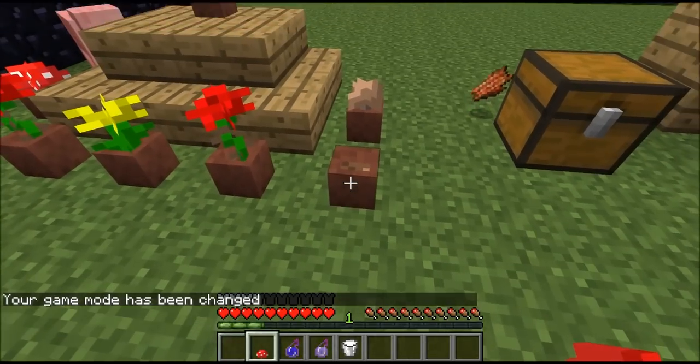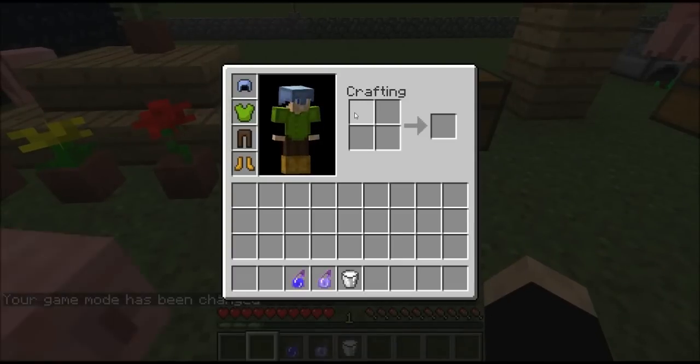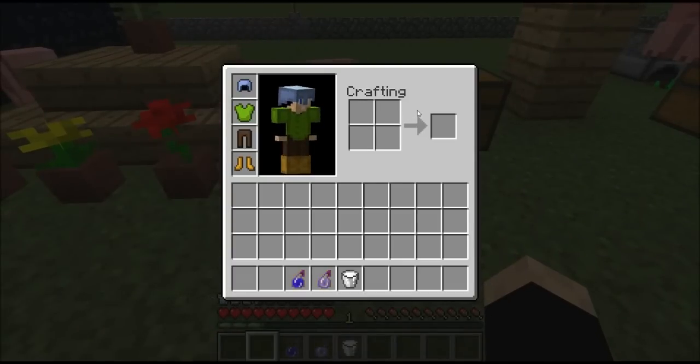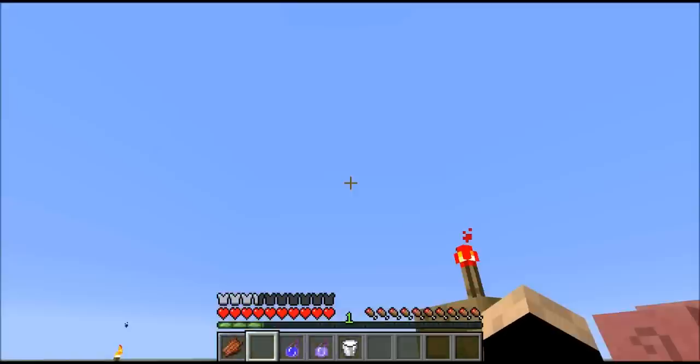You have to hit it to get it out, then you just plant it in again. You make the pot with three bricks going like a bucket shape — but with bricks instead of buckets.